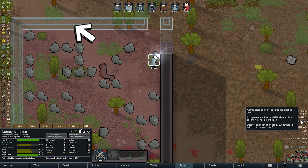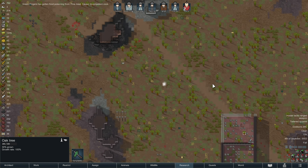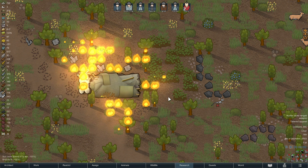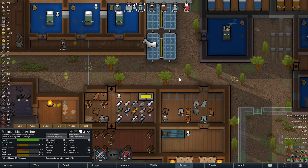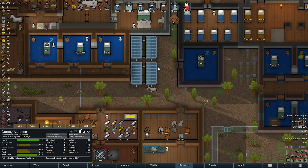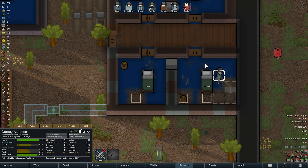A large piece of an ancient ship has crashed nearby. Its mysterious influence will kill all plants in an ever-expanding area. Destroy it as soon as possible, but beware it'll probably defend itself. So we need to jump over and see where it actually is. There it is. Now, interestingly enough, there's a pikeman right near it — is it on fire? That looks to me like it's on fire. Lisa, I'm going to get you on the machining table. We need EMPs. I'm going to change the bill for this to make two. We're going to need steel. We've got 276 steel, so hopefully we're going to have enough to build a few of these EMP launchers.